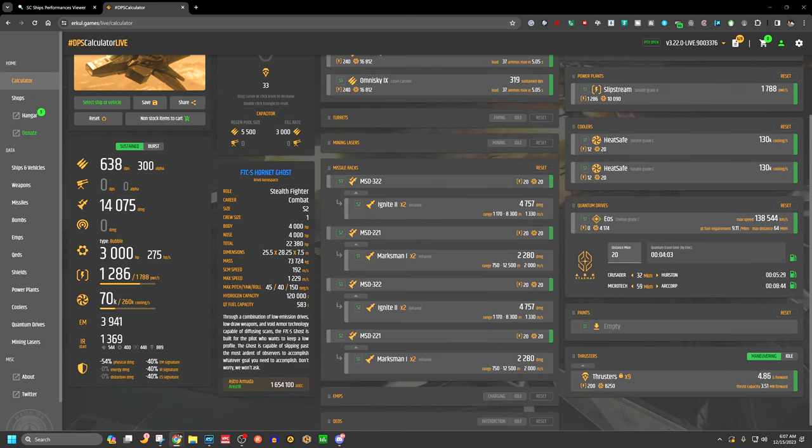What we care about in the Ghost are the EM and IR signatures shown in the sustain and burst sections. The cross section is fixed for all ships. Stock EM is 3,941 and IR is 1,369 in stock configuration.